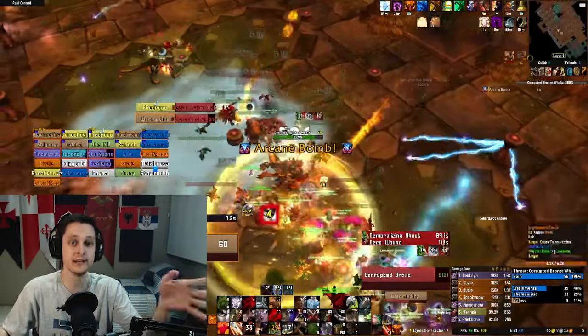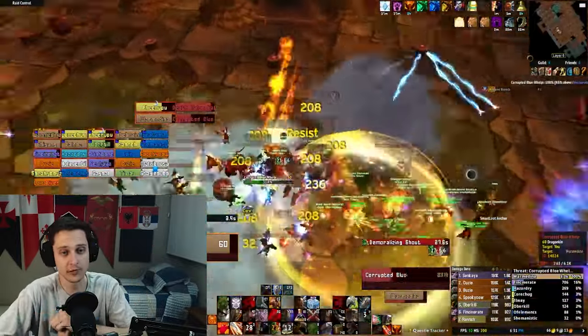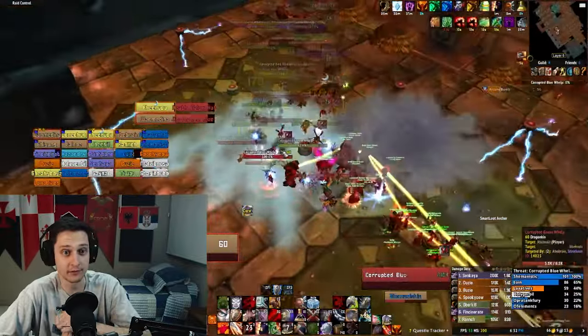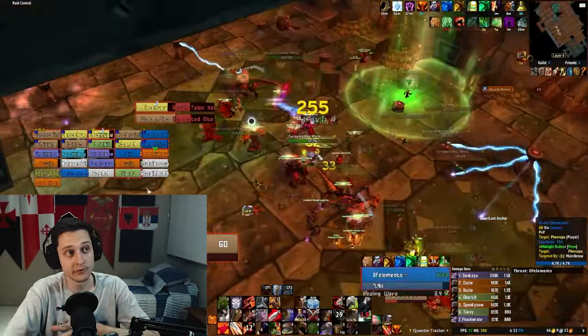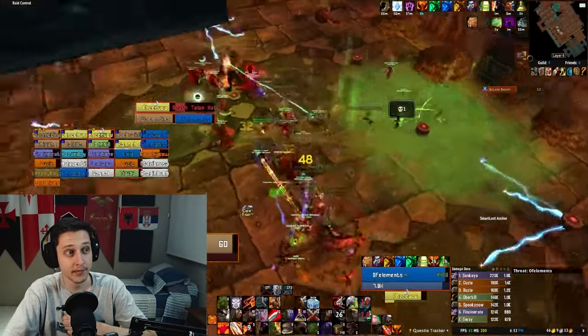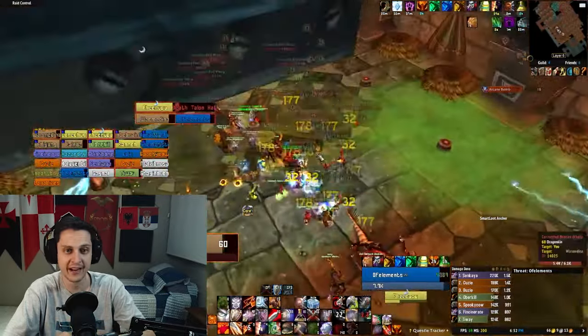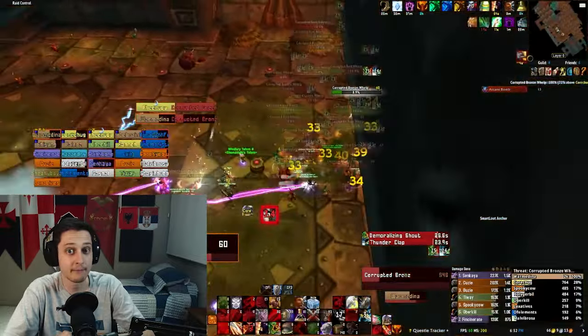Five extra people also make every trash pull — not just the suppression room — much faster. Trash, depending on how many times you wipe, is easily at least 40% of the raid, so making that 40% faster is a lot more bang for your buck. This also opens up a lot more flexibility in composition, because even if your comp isn't optimal, having enough people lets you make it work. It's a lot harder to get every buff with only 20 people than with 25.